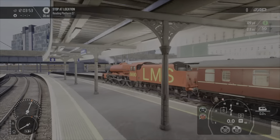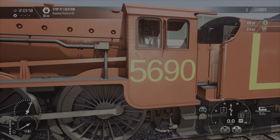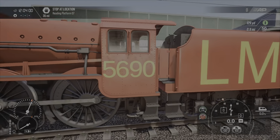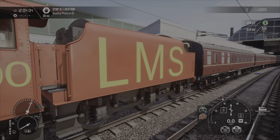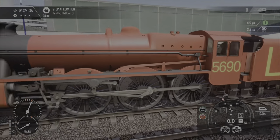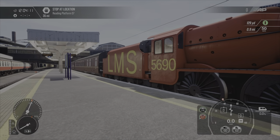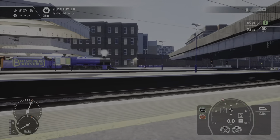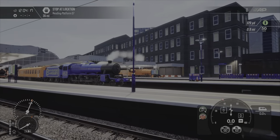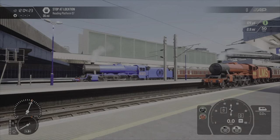Next up, we have an LMS livery, number 5690. Not my best work, but this is when I was first starting out creating liveries for the game — trial and error. I do actually have other liveries for the 8F, but they're not very good. I've misspelled Cinchfield — missed out the H — so never mind.